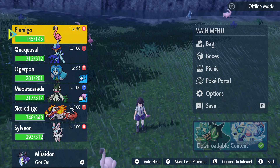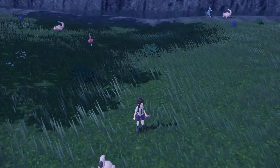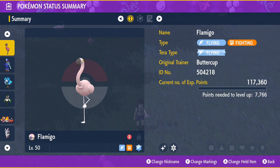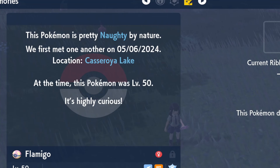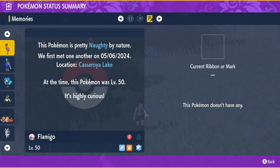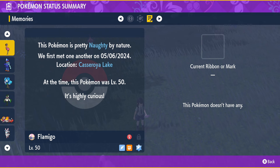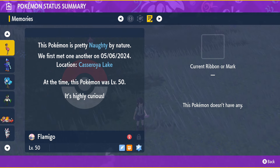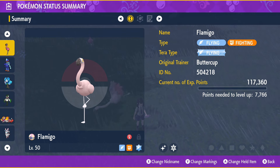But before I ramble on too long it is time to do ourselves a nature guess. For this Flamigo I want to say sassy — it's kind of impossible for me to see a Flamingo Pokémon and not just instantly think it's going to be sassy nature. That's kind of what my gut is going with. So let's go ahead and do the check in three, two, one — and it's naughty nature. I mean that's pretty close right? I could kind of see it being like a little naughty Flamigo. Either way I'm so so happy to finally have this Pokémon crossed off the list. The pink is absolutely beautiful.